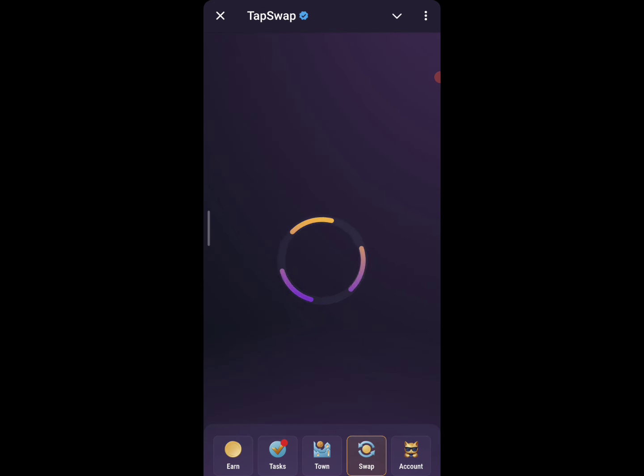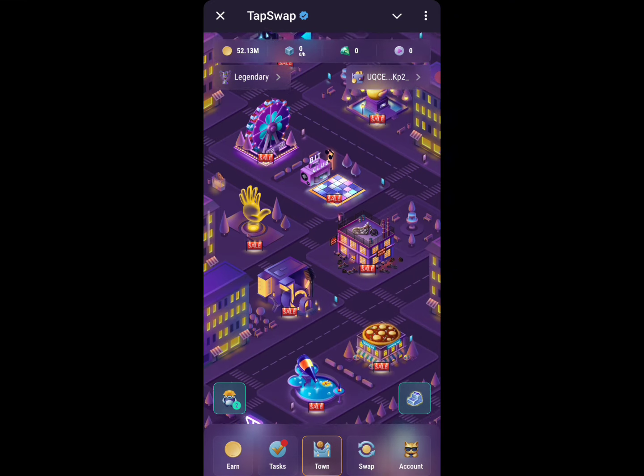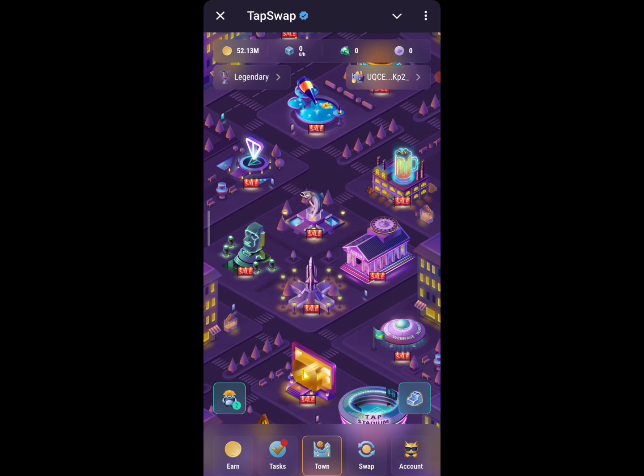If you check out the swap section on this site, the swap is currently not available. Keep that in mind. The main platform is live now, and many people are already jumping in. Be patient and let's see for a week or a few days before deciding whether to jump into this market and get more coins in your portfolio, or wait for new updates. Thank you for watching.